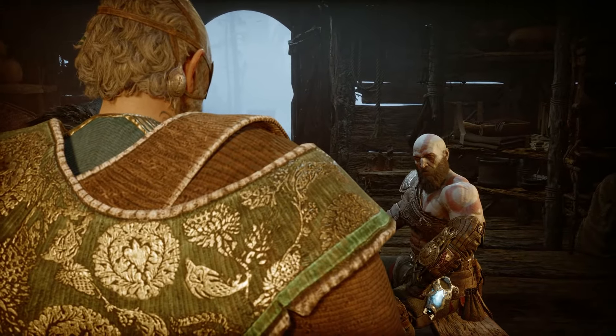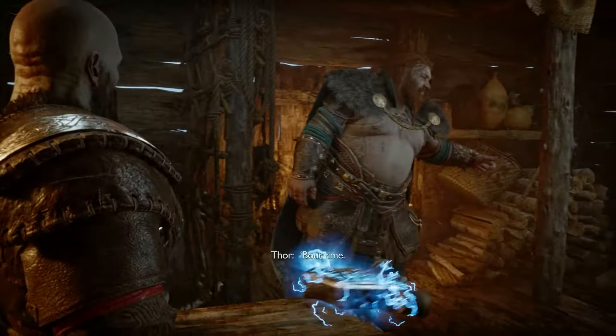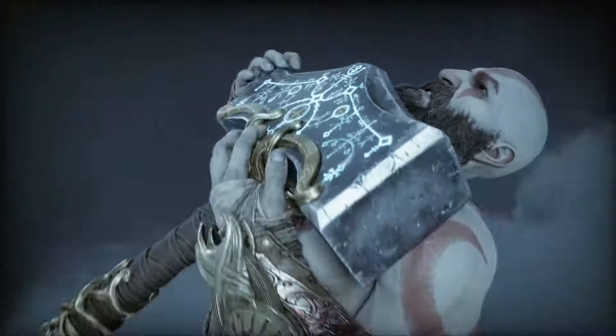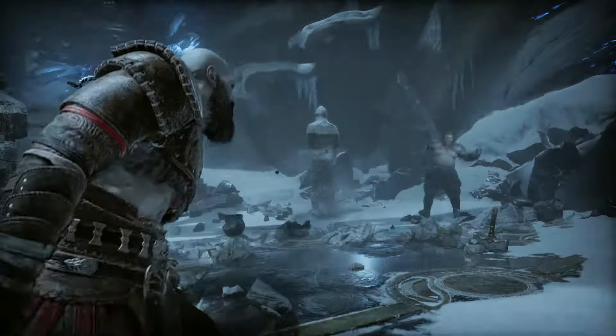After Odin and Thor enter your house, Kratos swiftly denies a peace treaty that Odin proposes, knowing that he's being far from genuine. This then leads to the first proper fight of the game, as Thor launches you high up into the sky with his hammer. The resulting fight can seem extremely hard due to the strength that Thor possesses, but if you're smart about it, you'll manage it with no issues.